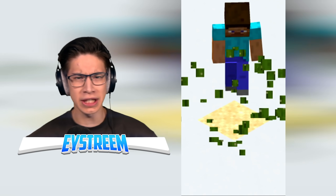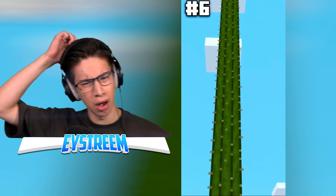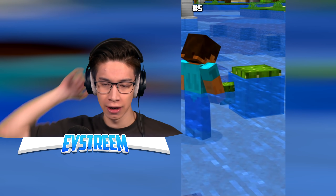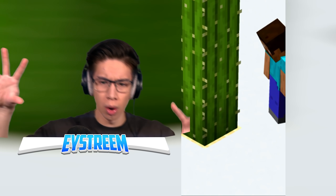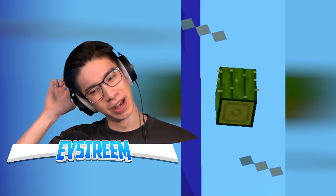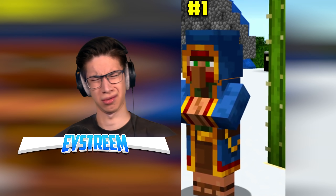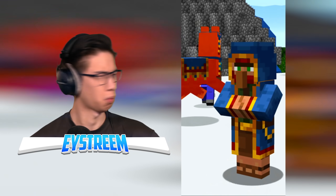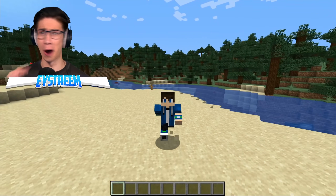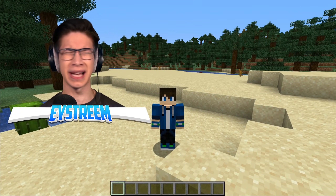Minecraft cactus was added in 2010. In older versions, Endermen can place cacti on any block. The tallest ever natural cactus in Minecraft is 22 blocks tall. Cacti can be placed underwater. A cactus will destroy any item thrown at it, making it better than lava for disposing of items. The bottom of a cactus can't normally be seen. Cacti can be found in bonus chests in Bedrock Edition but not Java Edition. Wandering traders sell cacti for three emeralds in Java but five in Bedrock — that's a ripoff! I did not know most of those cactus facts, but one really surprised me: that you could place cactus underwater.